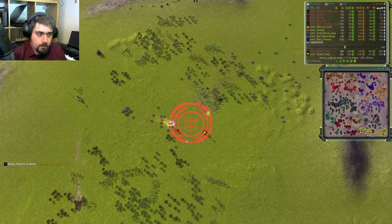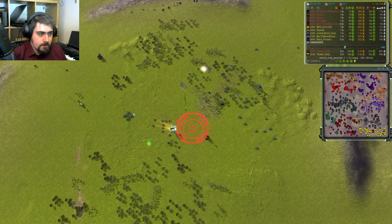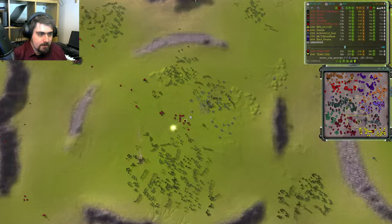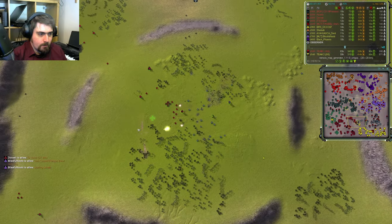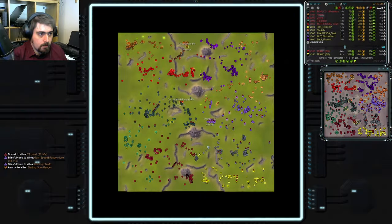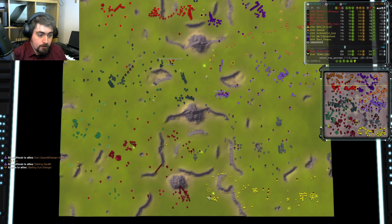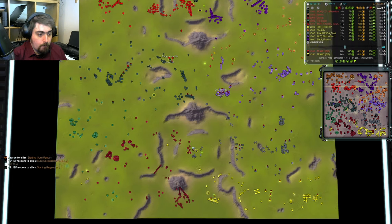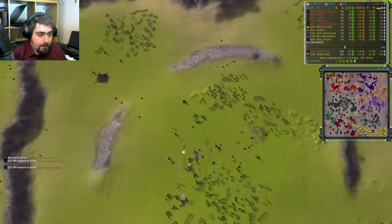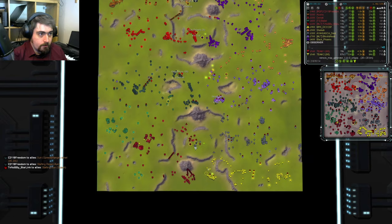Ayahuasca doesn't have any upgrades on his comm - going commando, as it were. But these are only engineers, and that PD is the only defence that Dorset has. He starts a T2 PD, which immediately thinks better of it when he sees quite how much spam Ayahuasca's brought to the table over here. Dorset is going to be forced to fall back, and BRS has brought his comm down here. This slot, with the comm, could defeat this slot without the comm, and that may be what BRS is planning. Meanwhile, thanks to some decent overcharges, these turrets are going down, and Dorset is being forced to fall back.